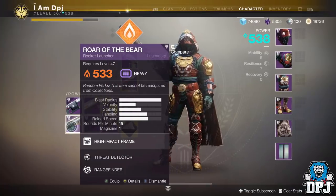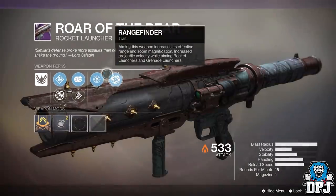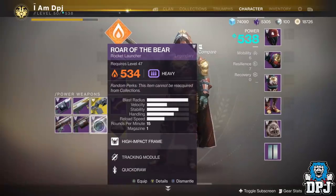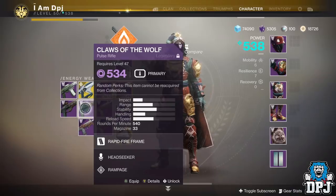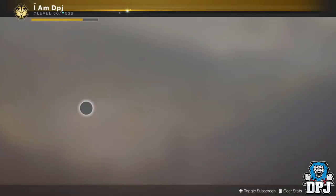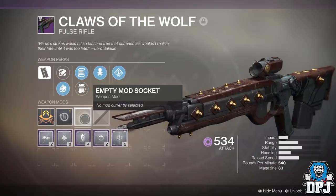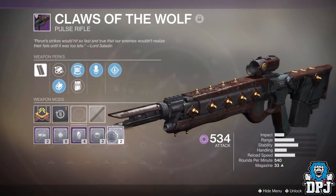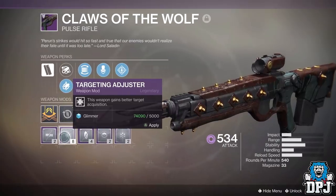Rangefinder — wow. Not great to be honest. But I have got one with Tracking which is my first rocket launcher with tracking, so you are getting a lot. I can't believe that Headseeker Rampage — that's pretty good. I might just give this an increased magazine. I got nothing else here apart from In Air Accuracy or Better Target Acquisition — that's probably the better one to go with.